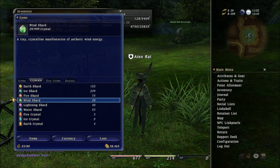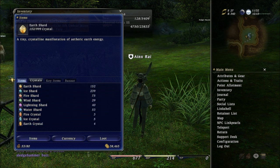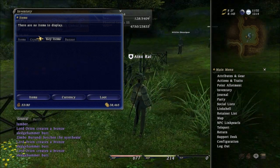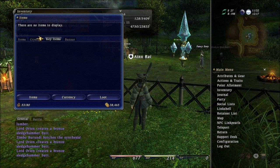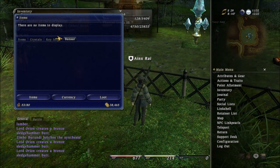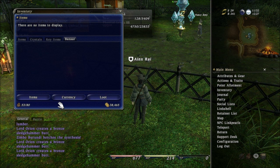Under items you can select Crystals — these are crystals that drop from mobs when you kill them, and they'll show up here. Key items are items you're going to get during the game — like quest items, basically, but they show up in key items. And then over here are items that you're selling. If you're selling any items, there's going to be a little bag icon that appears next to your name, overwriting the normal icon, and the bag basically signifies that you are selling something. People will be able to browse your inventory and stuff you have for sale and buy it from you.